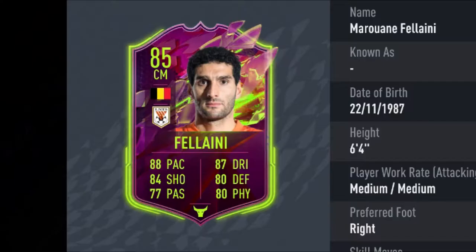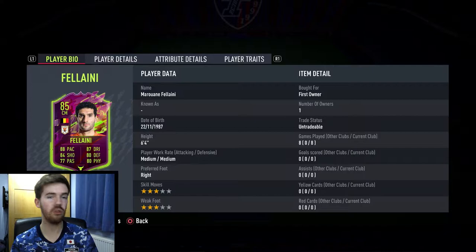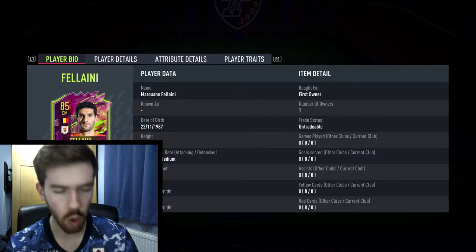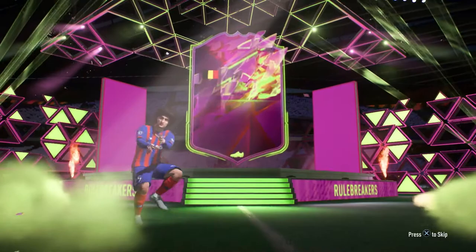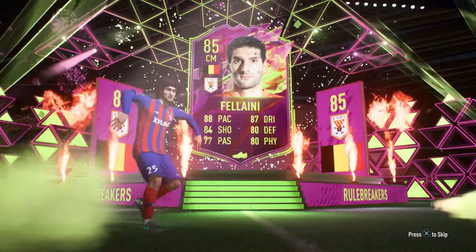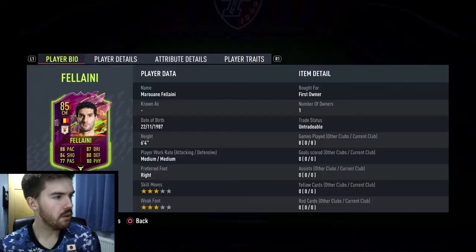We also did another objective card and it was another Rule Breakers card — it's 85-rated Marouane Fellaini. He is also a very, very good centre mid. He's Belgian from the Chinese League, so he doesn't fit the team whatsoever. But off the bench he's going to be very, very good for us. I might bring him on in this episode if I can remember. He looks like a very good centre mid, and hopefully you'll see him walking out in the background. Plus the big positive — he's got an afro.